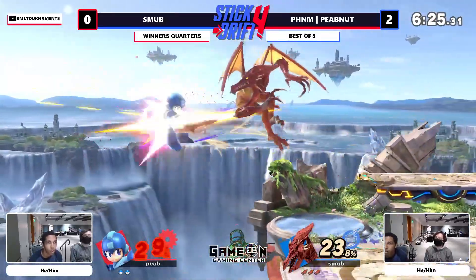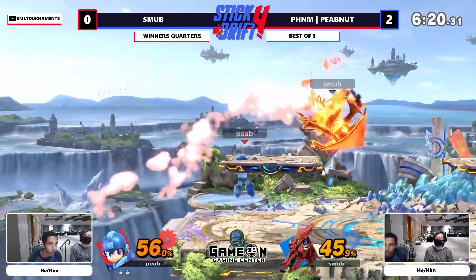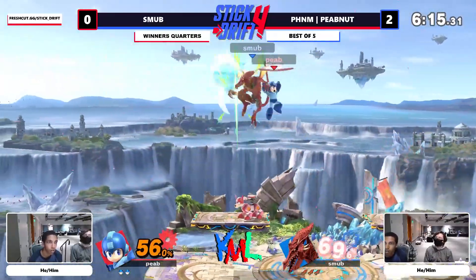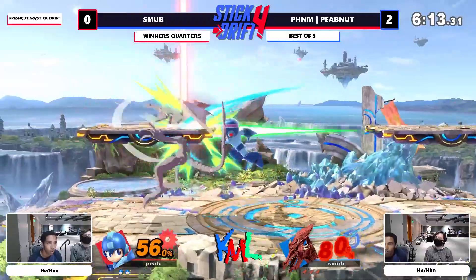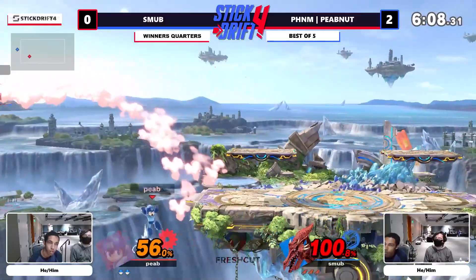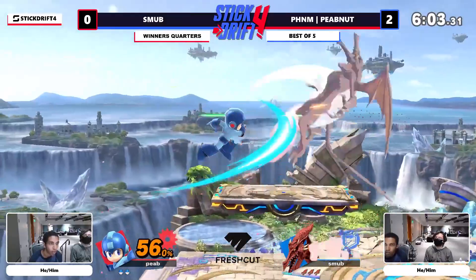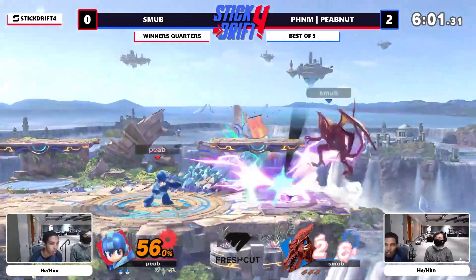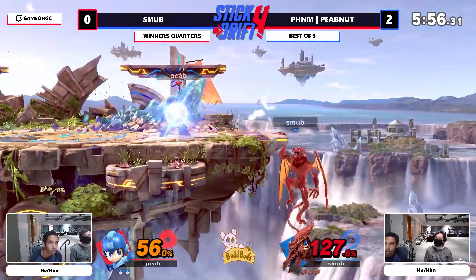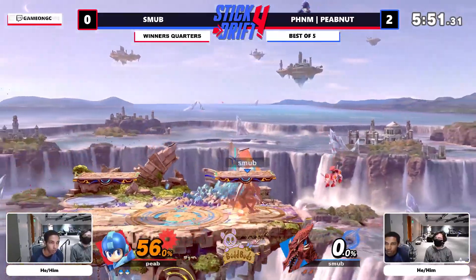We're already seeing a different level of Smub here. He took the jump, so there's not a lot Peep can do — Peep does go high with that roll, which is really smart, finding the positioning necessary. Peep not taking stage control; this is going to be more of the same — catching those side-Bs from ledge, he knows Smub wants that. Win or lose, I just want to shout out Smub for finally having a stock lead for the first time this set. Beautiful recovery — his creativity is unmatched.